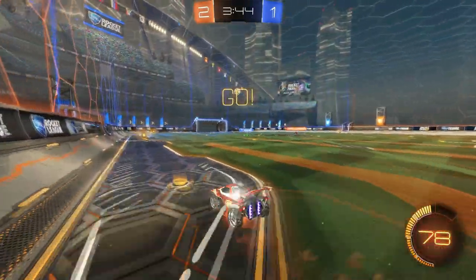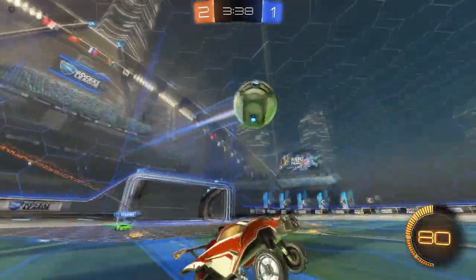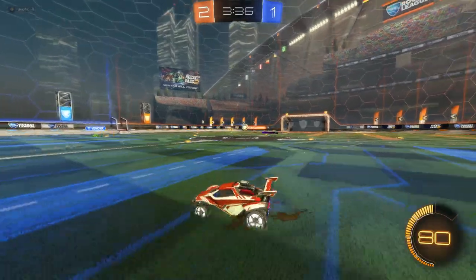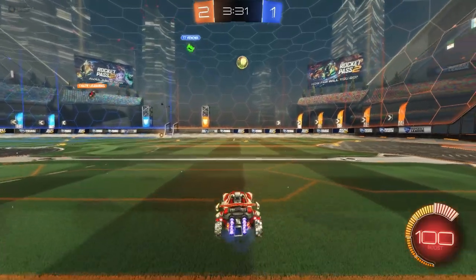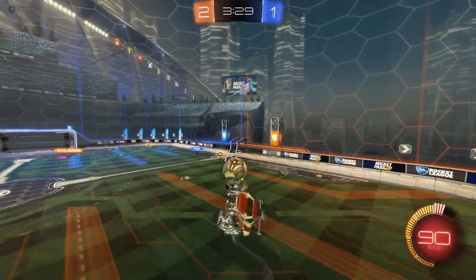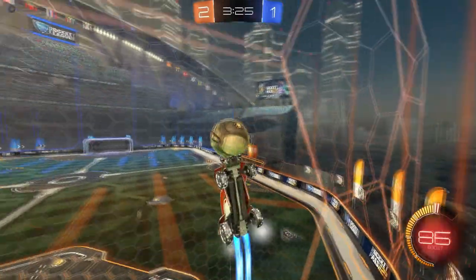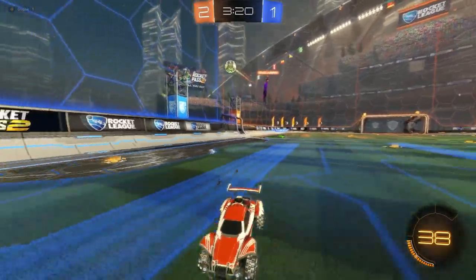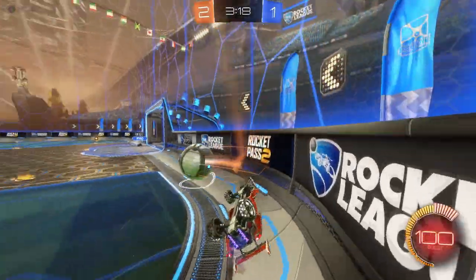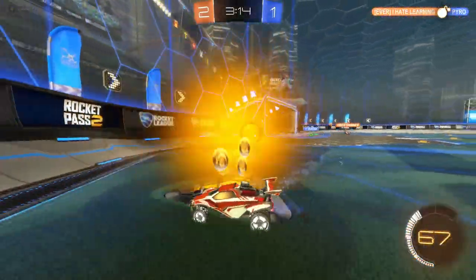So now we're here with the 2-1, 3:44 left. I steal the boost from the guy doing the kickoff, try to get a pass off. Teammate doesn't want anything to do with it because it is a risky play, which is fine. He has control now, tries to do something middle, tries to do a solo play to get over the first guy. He gets blocked, and I just kind of settle the ball down, trying to wait for my teammate to get back. I do a little pop-up to my teammate, he throws it up, I try to spin it up the wall but I couldn't. Missed it, and he got a good demo but I wasn't there for it.